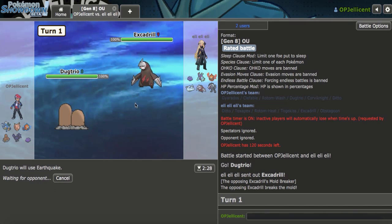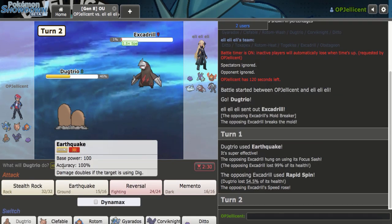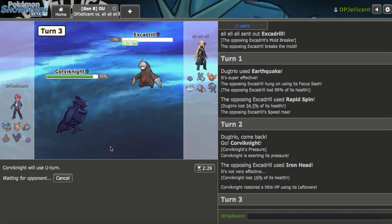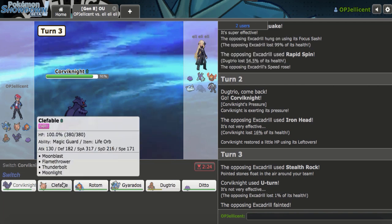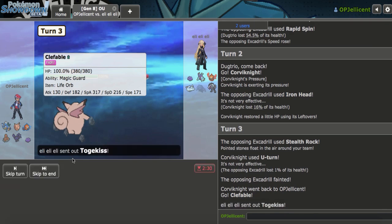I wish I had Sucker Punch — that would be perfect here. They click Rapid Spin. I'll go to Corviknight and U-Turn. They go for Iron Head. Let's U-Turn out — if I go Dugtrio, they just trap me with Ditto and that's it. The best play is actually going Clef because it doesn't take hazard damage, and I think I force out Togekiss which I can just go Rotom on. Yeah, Togekiss comes in.